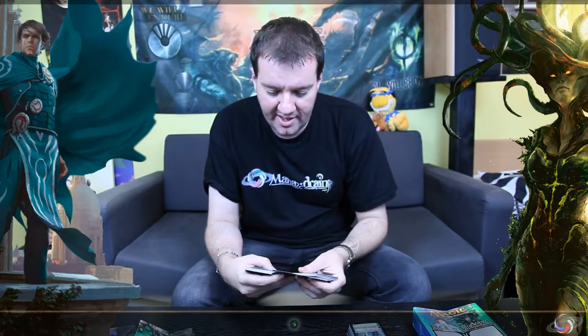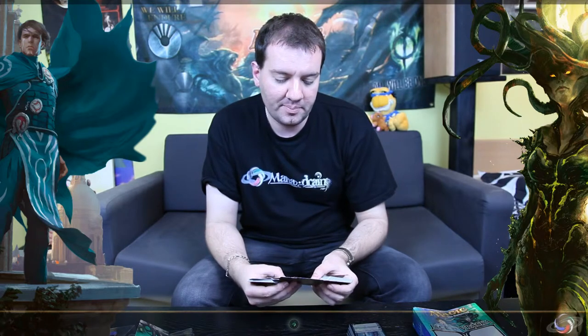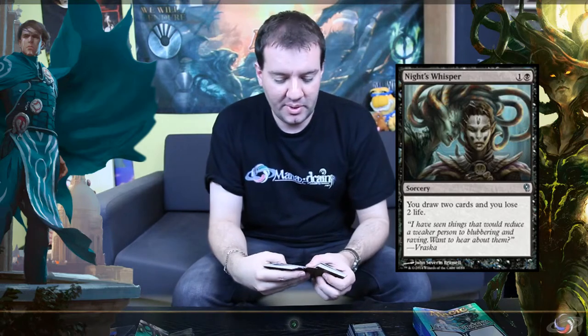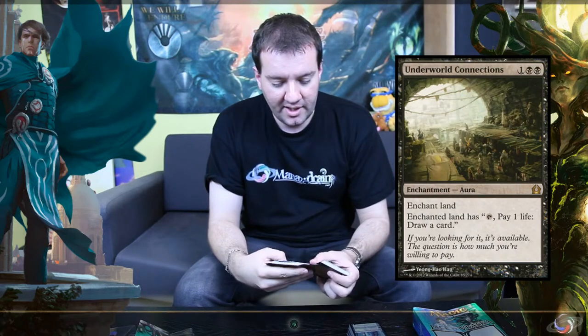Moving on, among the cool cards inside you also have the Butcher of the Horde — which I was talking about — and you also have Night's Whisper. Night's Whisper is something good to have in Commander decks too. And just to finish, you'll also want some Underworld Connections from the Vraska deck for your standard deck. So you've got lots of cards to play in Standard, Modern, and Commander.